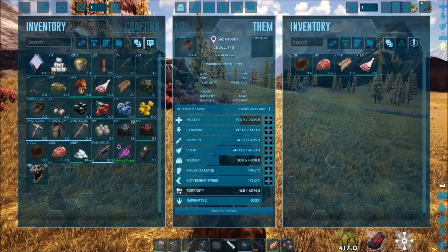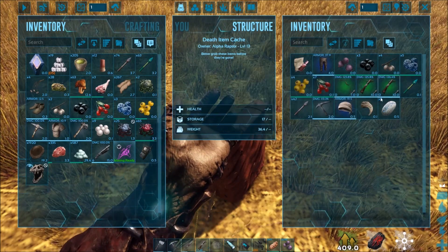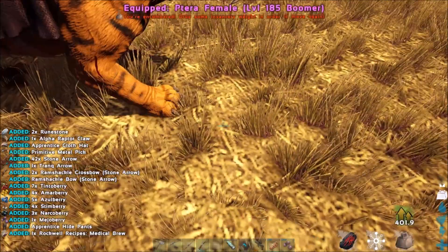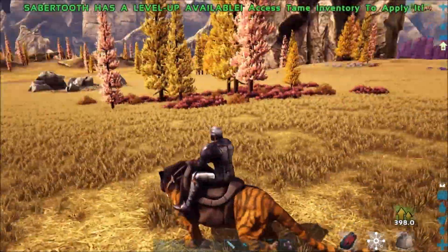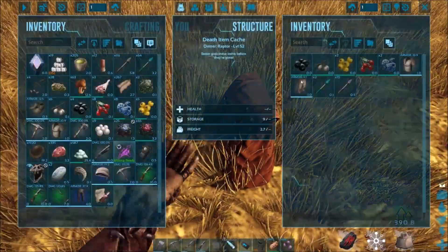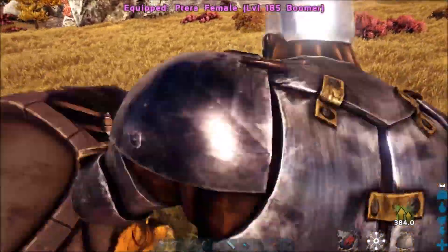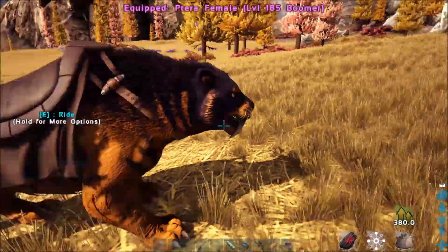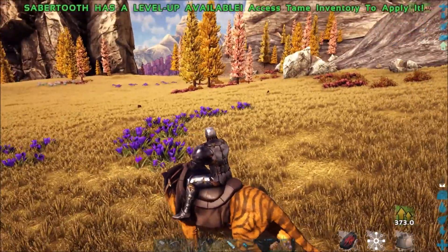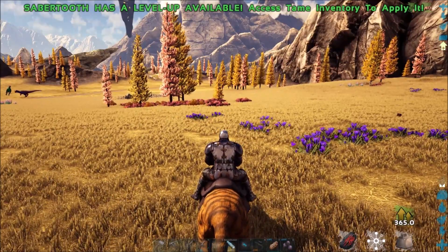All right, this is what you're looking for — runestones. These are my first ones, just two, which is some cool stuff, but I need 30 for each boss. The amount of runestones you get depends on the level and species of the animal — a T-Rex is going to give you a lot more than a Raptor, and a high-level T-Rex a lot more than a low-level one. That's how you get your runestones and your trophies to fight the bosses.